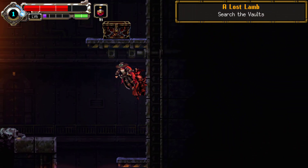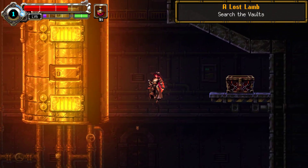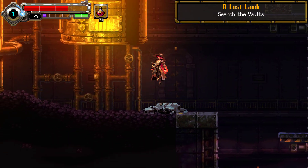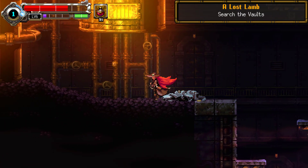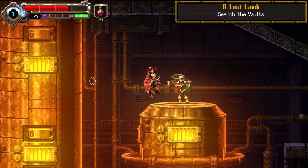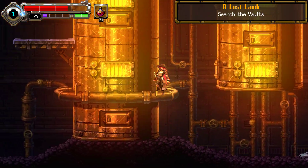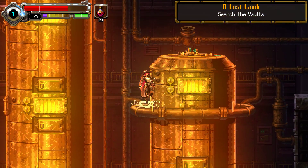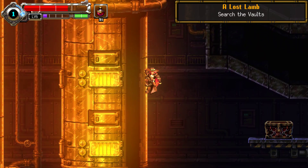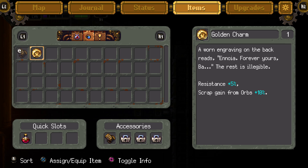Come on — I made that. She can't grab the ledge, that's so messed up. There we go, we got it — still couldn't get that. Unless I drop like this and then bounce off. Golden Charm! Resistance plus five, scrap gain from orbs. But we have to unlock the other accessory slots first.